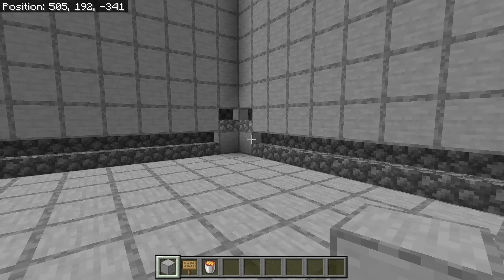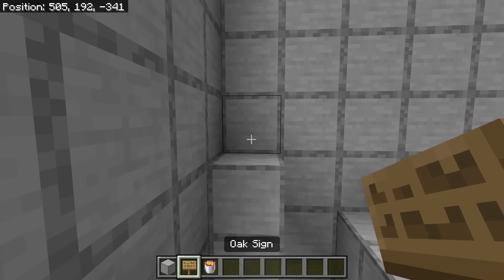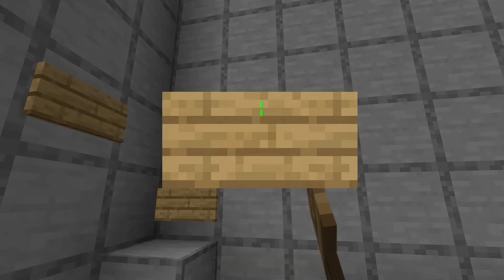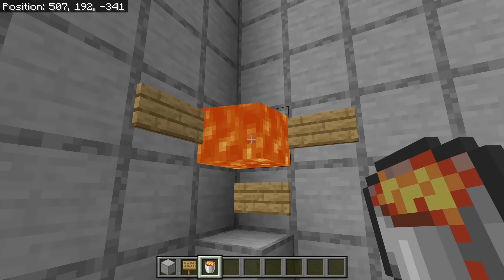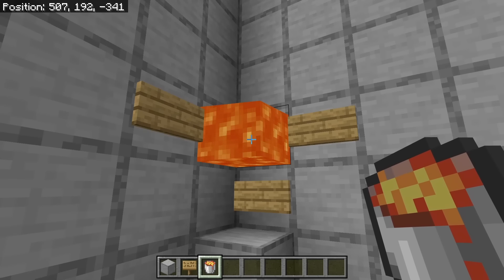The next step is to place 2 solid blocks over here. Then place a slab at this spot. Now place a sign over here and a sign over here. After you have done that, place lava at this spot. That lava will kill all the ravagers in this farm. Then break these 2 blocks.